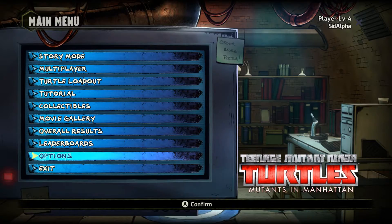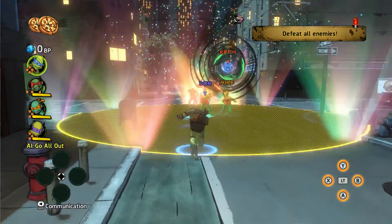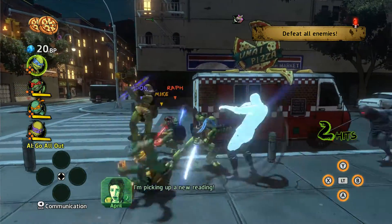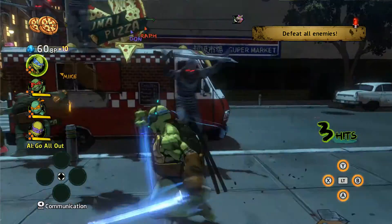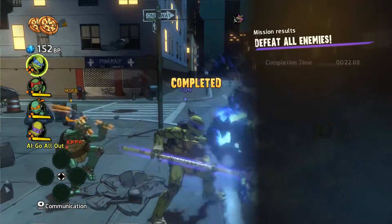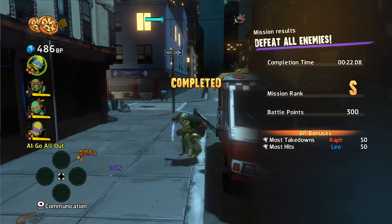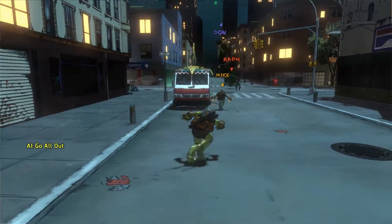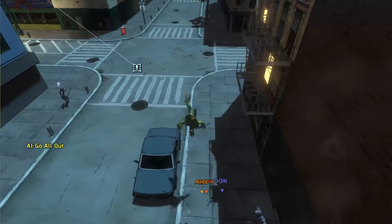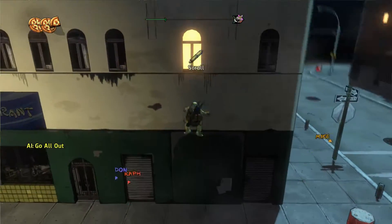Teenage Mutant Ninja Turtles: Mutants in Manhattan is a beat-em-up action adventure featuring the newly reimagined Heroes in a Half Shell, following roughly along with the current movie. You battle through a series of missions meeting antagonists such as Bebop, Rocksteady, and Krang. It is basically everything you'd expect a Ninja Turtles game to be — no surprises, no innovation, and more than a bit of blandness. The gameplay is reminiscent of Devil May Cry but without any genuinely interesting storyline. You choose from the four turtles with special weapons and abilities that can be leveled up, with missions lasting 15 to 30 minutes on average.